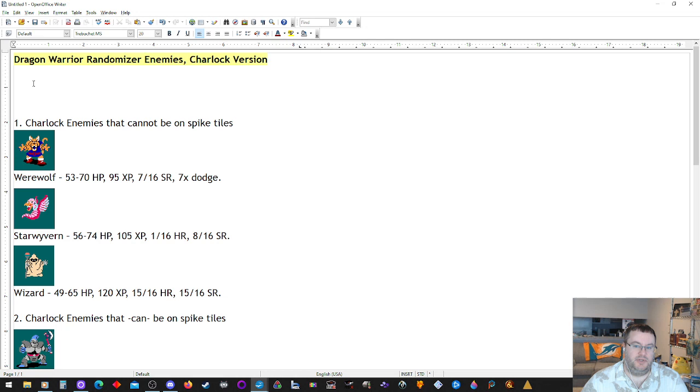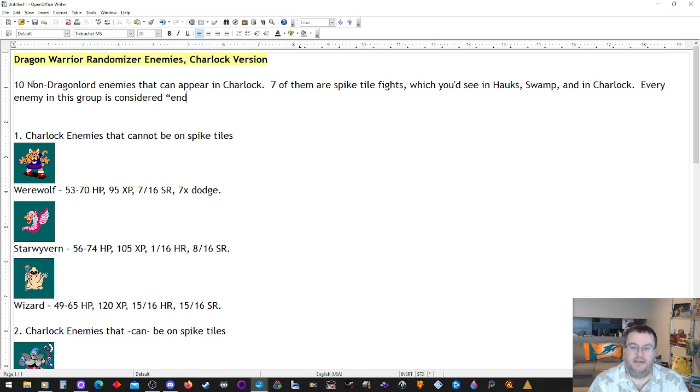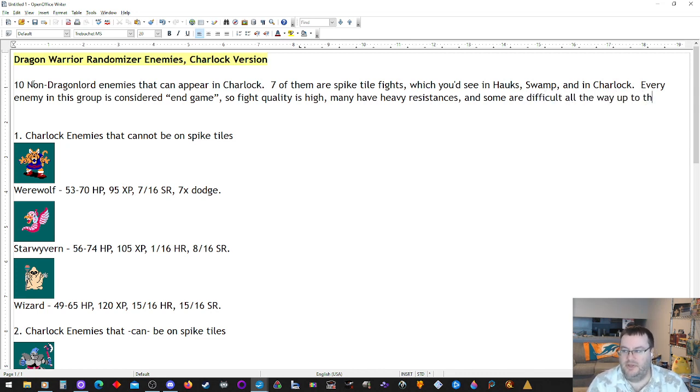Something to know about the Sharlock enemies is that there are 10 non-Dragon Lord enemies that can appear in Sharlock. Seven of them are spike tile fights, which you can see in Hawksness, the Swamp Cave, or also in Sharlock. Every enemy in this group is considered end game, so fight quality is high, many have heavy resistances, and some are difficult all the way up to the end of the game.